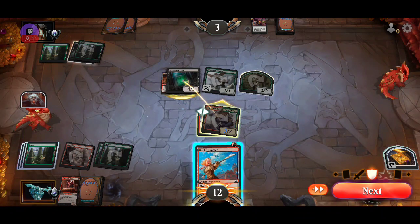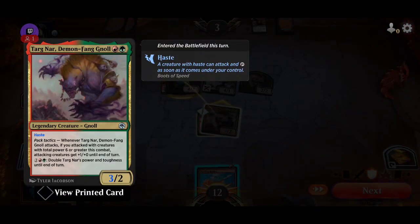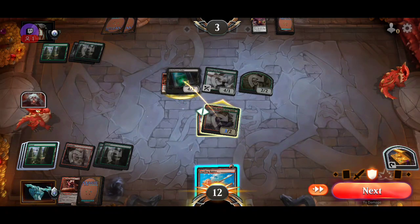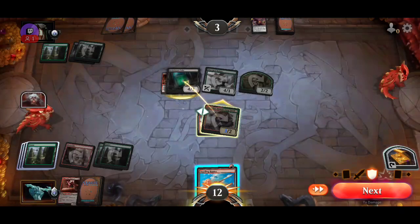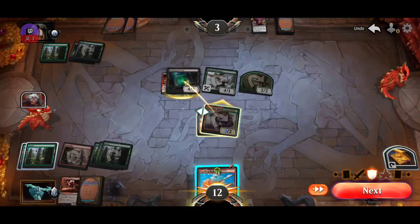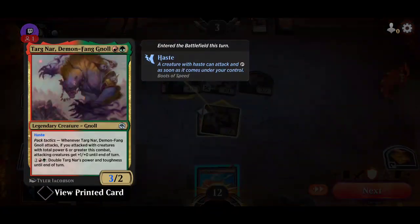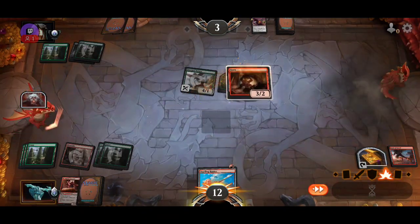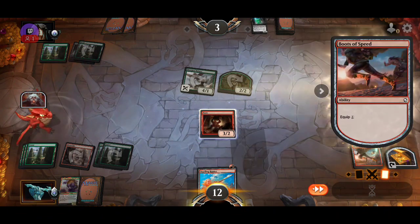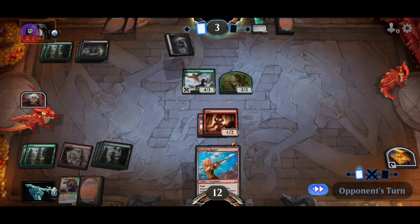We doubled the attack — it's just four blockers, so that's fine. I just realized we only have one mountain. Wow. We needed to attack there, because if not they were just gonna dissolve my thorn. I'm gonna attack with the four-one. Oh my God. Oh my God, oh my God.